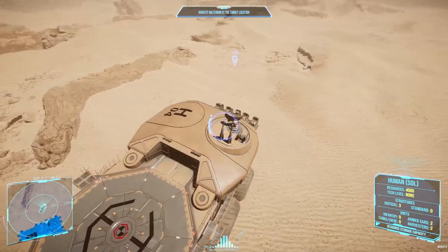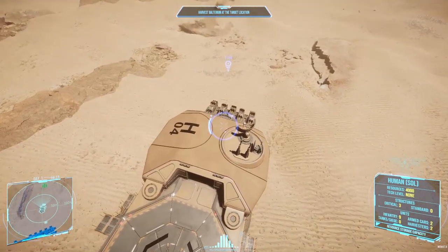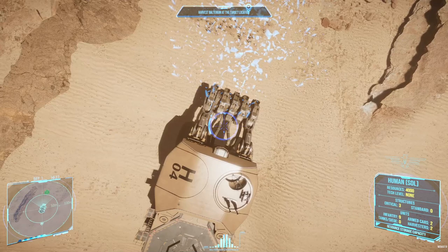Now if your scouts have done their job, you can press M to see where the nodes are located. It's important to remember that the crystals themselves are not the resources, but by angling the camera down, you can see the goodies below.